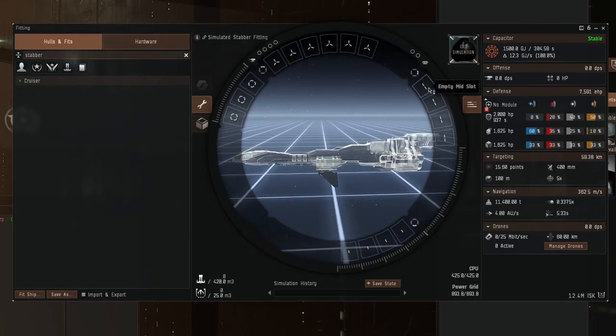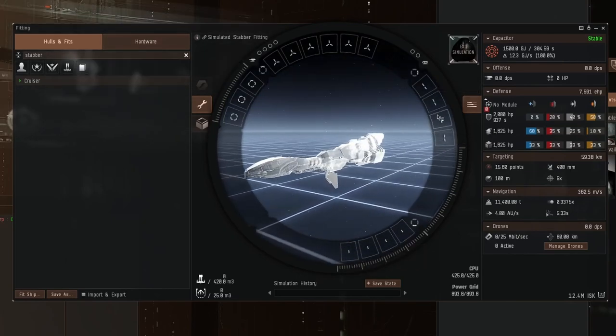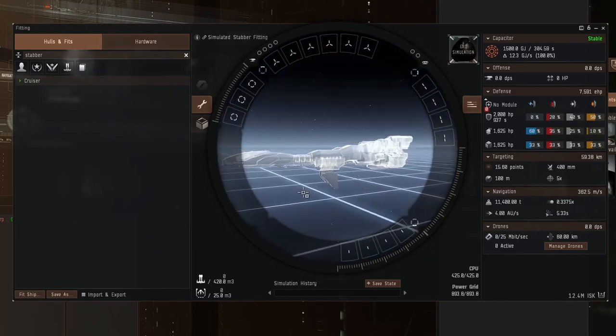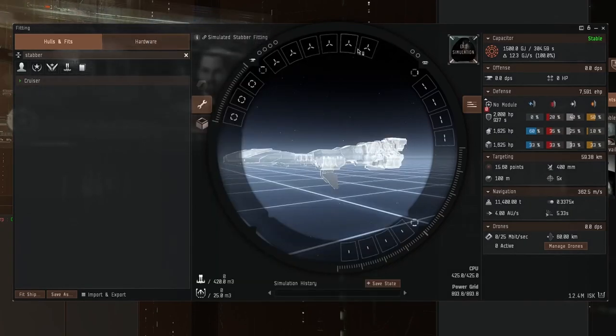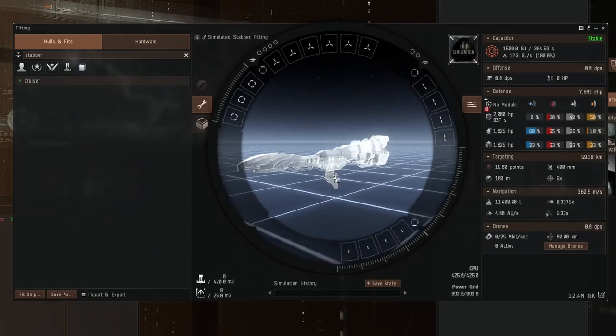How many slots are we playing with? We have four mid slots and four low slots, so there's no obvious clue whether we're going to shield tank or armor tank it. We have six high slots but only four turret slots, and we know we get traits to turrets so we'll need at least four turrets. The other two slots can be missiles — there are two missile launcher slots — and the usual three rig slots.